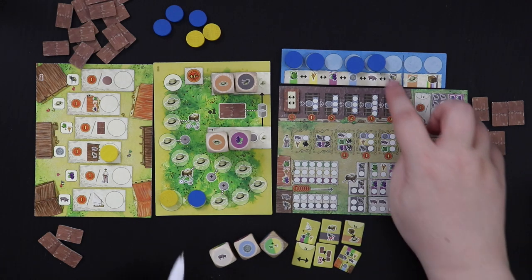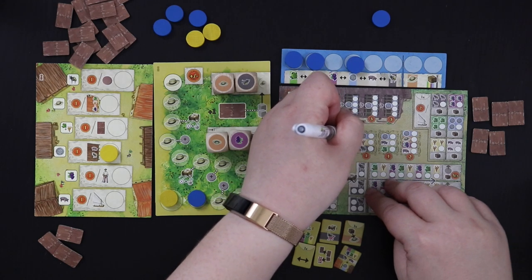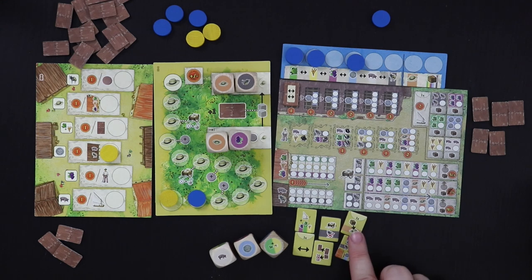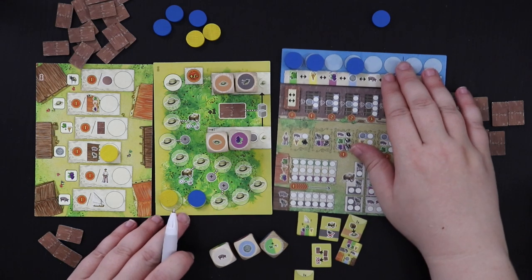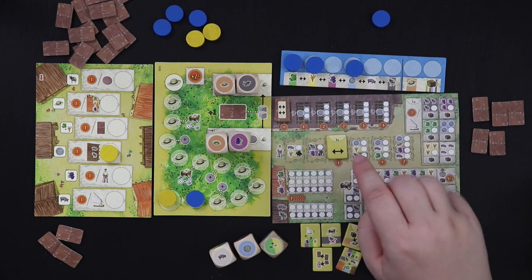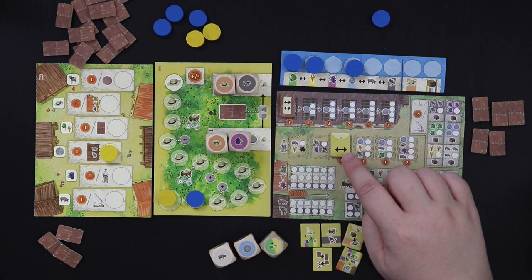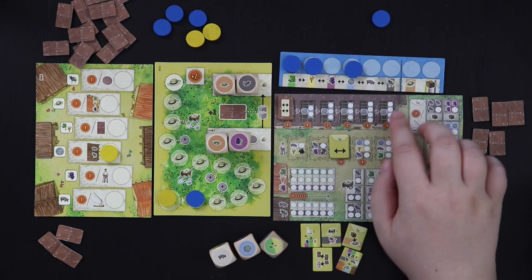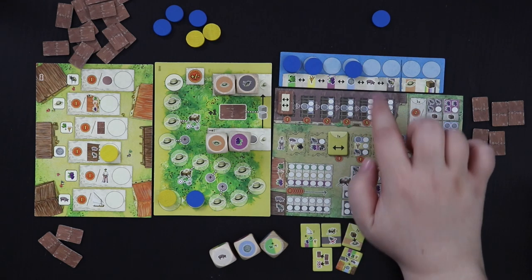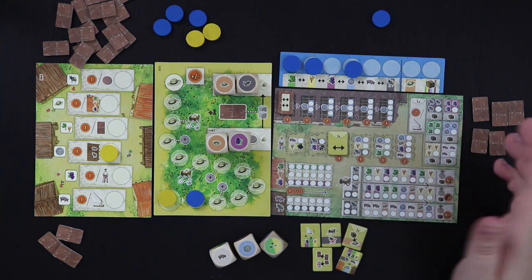The first thing I'm going to do is spin this pig to get a one-point helper — that seems like a good priority. Now I can choose any of the helpers down here. The one I'm going to pick is my favorite first helper choice: once per scoring round starting next round, I can move one of my commodities one space to the left or right, not crossing the line. So basically I could turn this coin into grapes or into a pig if I want to — it gives me a little more flexibility.